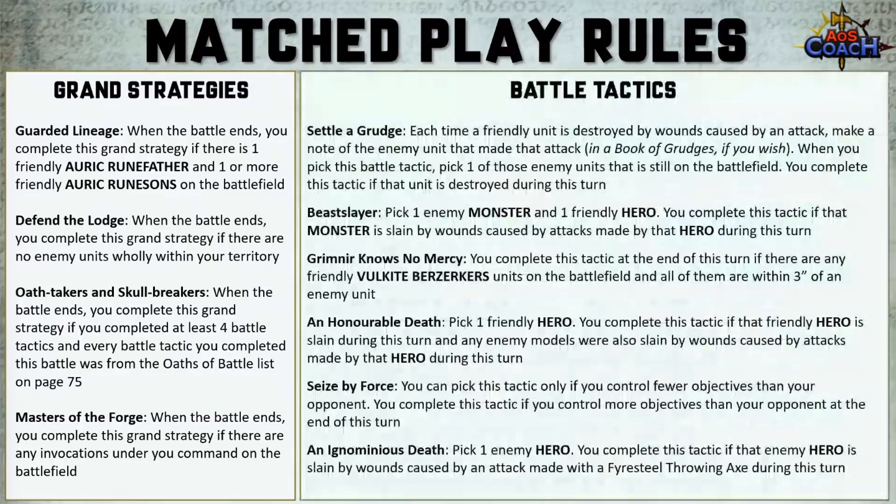When it comes to battle tactics, there are six new ones to choose from in addition to the ones from the battle pack. Settle a Grudge: when you pick this tactic you pick one enemy unit still on the battlefield — one that has been doing damage to you — and you complete it if you destroy that unit from your book of grudges this turn. I absolutely love this one and expect every Fire Slayer player to be using it.